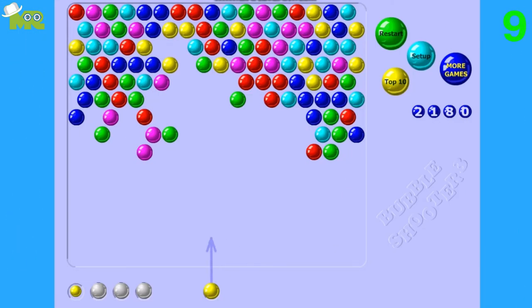Tip 9: Plan your color bubbles. You can see what color the bubble will be next at the top of the screen. Use this to your advantage. If there is a difficult bubble on the screen and your current and next bubble is the same color, you can pop them together.